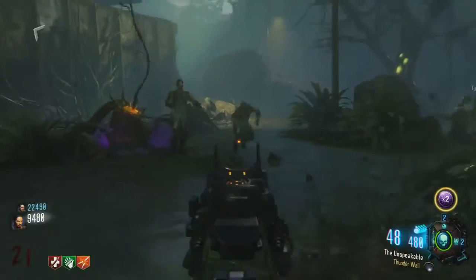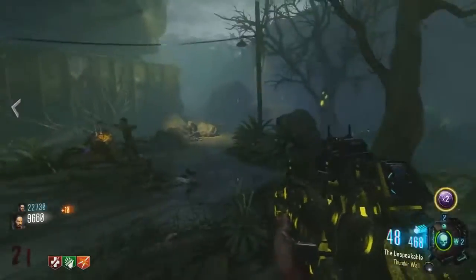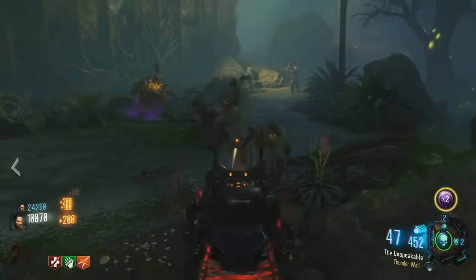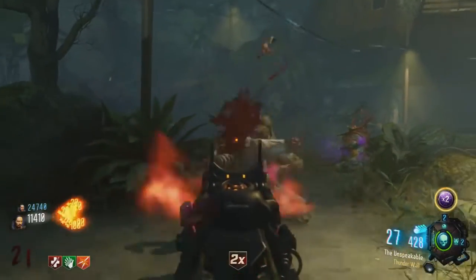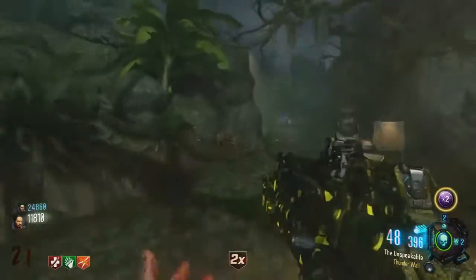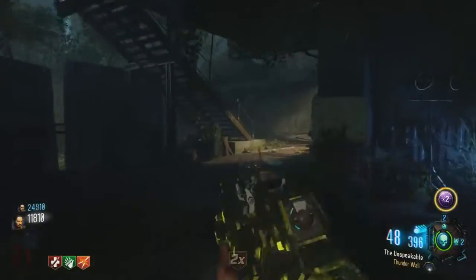The number 3 spot — the Wunderwaffe — was a decent weapon, but the problem is the limited kills. Back when The Giant came out on Black Ops 3, it took about two shots to kill zombies even with Double Tap on higher rounds. Another problem with the Wunderwaffe is that when you shoot it, you can accidentally splash damage yourself, which permanently takes away your Juggernog. In solo, if you get downed, it's game over.